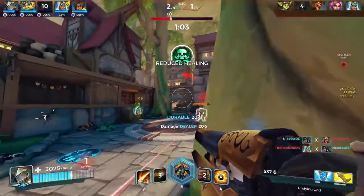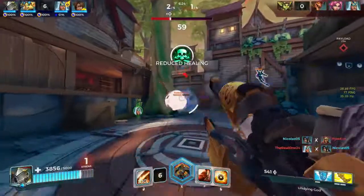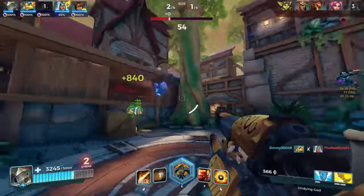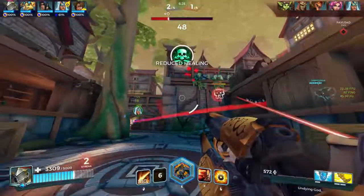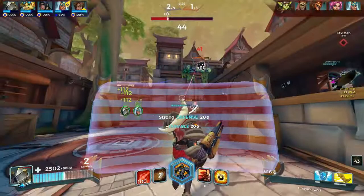Fernando's ultimate ability is truly a game changer. His ultimate grants himself and all other allies around him immortality, setting their minimum health at 1500 for its duration, and it also grants CC immunity as well. If the enemy team has a potentially devastating ulti like Bomb King's, Skye's, or Androxus's, you can use your ult when they do to completely block its effects.